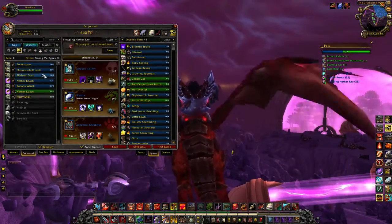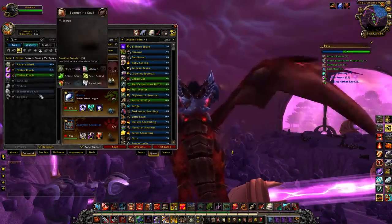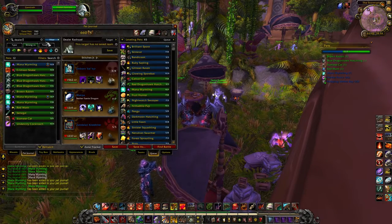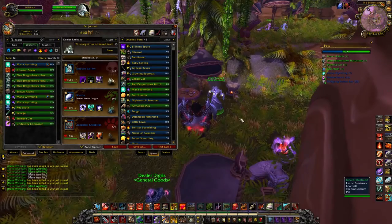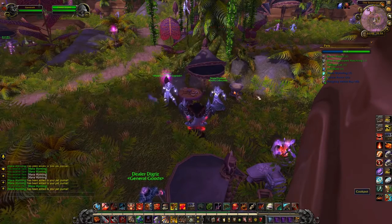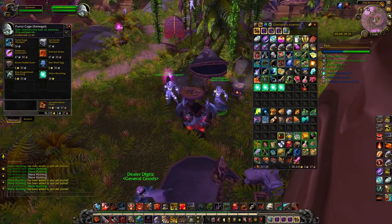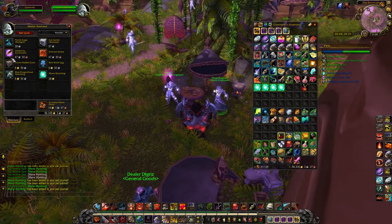You've got snails, a couple of rats, and promotional pets that I'll never own. That'll do it for Netherstorm — but as I was leaving I realized there's a whole bunch of pets you can pick up from a vendor nearby. Near Storm Spire, my TomTom coordinates are 43.45 and 35.19, and his name is Dealer Rashad.